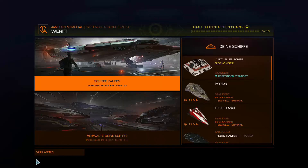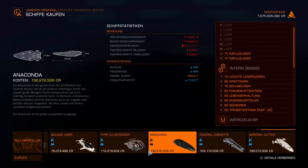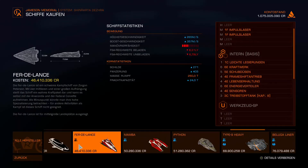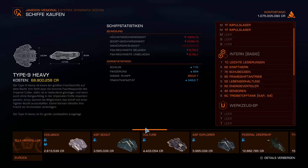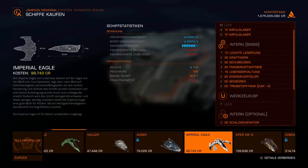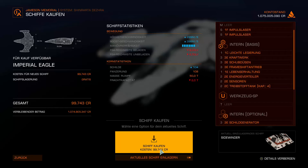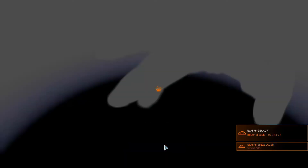Ich gehe mal wieder zurück. Es ist ein bisschen unglücklich gelöst, dass man hier keinen Balken hat – aber da ist ja einer, man muss nur richtig hingucken. Manchmal ist das etwas verzwickt. Aber ich würde sagen: keine Frage – den Imperial Eagle für schlappe 99.000 Credits sollte man direkt hier erwerben. Das machen wir mal, bestätigen – und schon ist er unser.